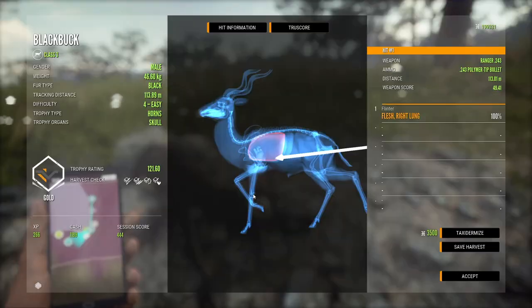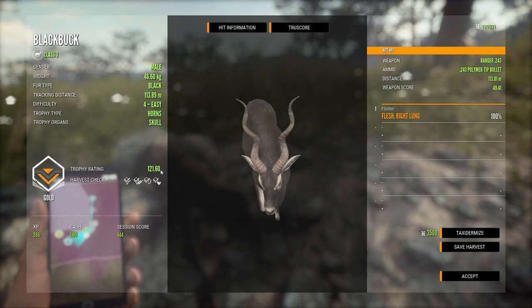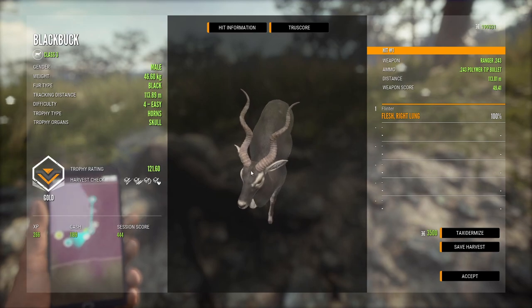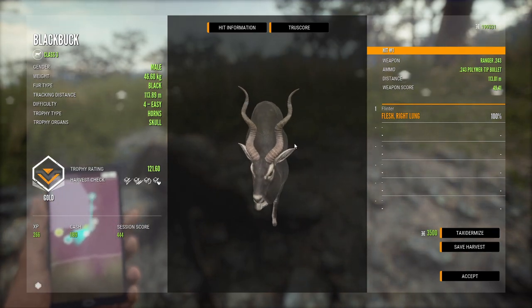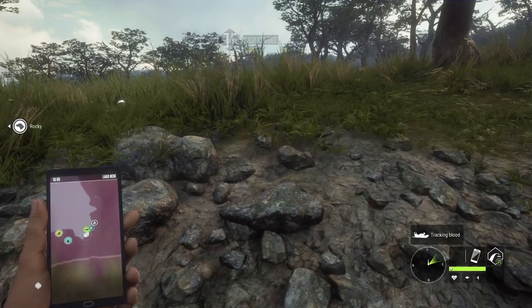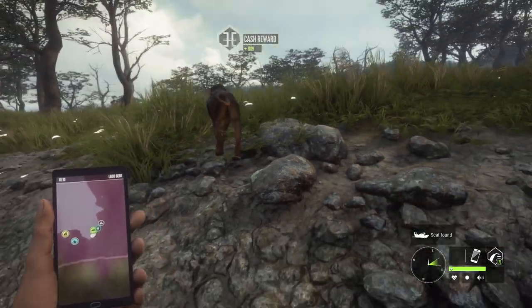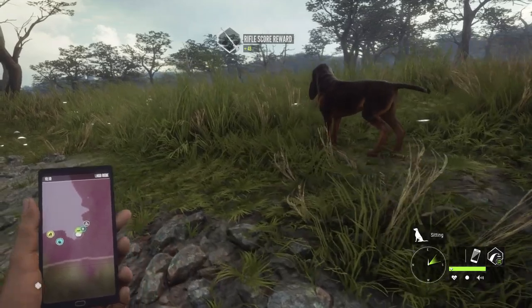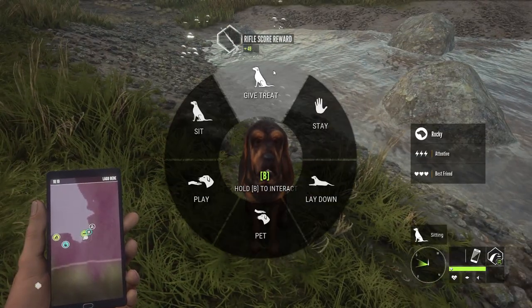One other thing I missed, by the way, is that we can give the dogs treats. We were pushing it, but that's a 121 scoring Black Buck where 132 is Diamond — definitely not a bad start. I like the different colors we'll see with the horns. We'll taxidermize that to take a look again in the Trophy Lodge. You can buy the treats in the store under Consumables, and once he's sitting, we can go to the Interact menu and just give him a treat.